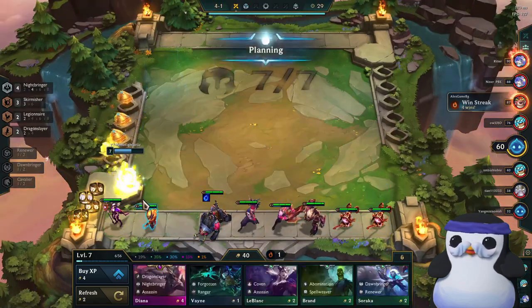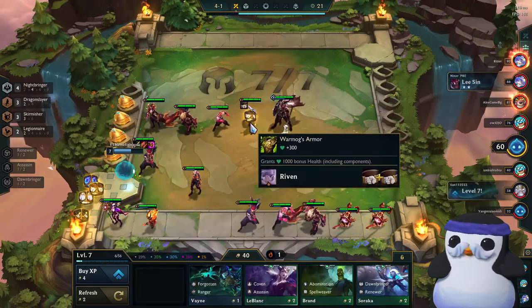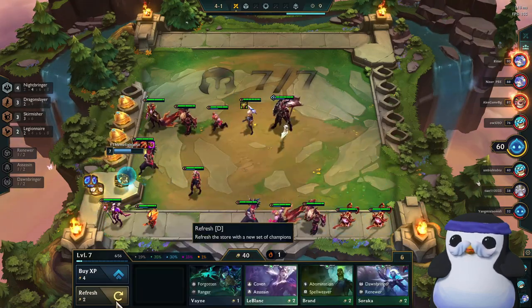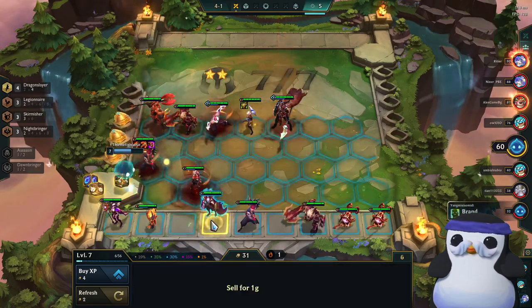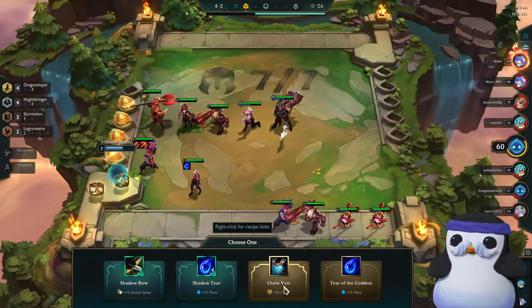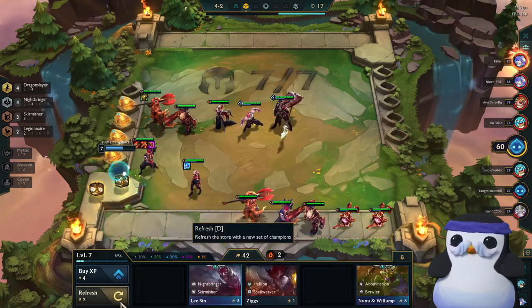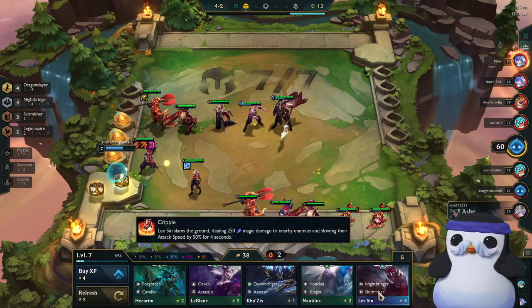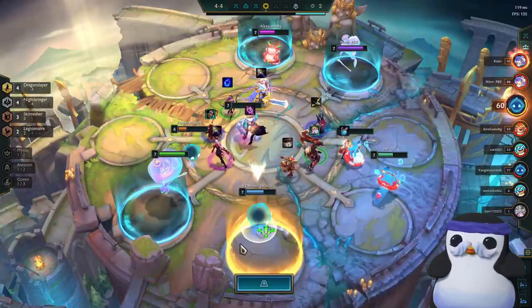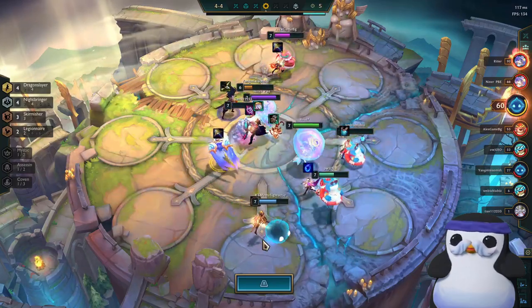After Wolves I finally drop the Negatron Cloak and slam Yasuo's last item, Runaan's Hurricane, then immediately slam Warmog's on Riven since she will be the Legionnaire item holder for our secondary carry, Mordekaiser. We still need some upgrades, so I start rolling again and find Mordekaiser, letting me replace Riven and play 4 Dragon Slayers and 4 Nightbringers. In the last item shop I decide to buy the Chain Vest instead of the Shadow tier, guaranteeing a Frozen Heart on Diana. Since Yasuo is already fully itemized, I pick another belt and build a second Warmog's for Mordekaiser.